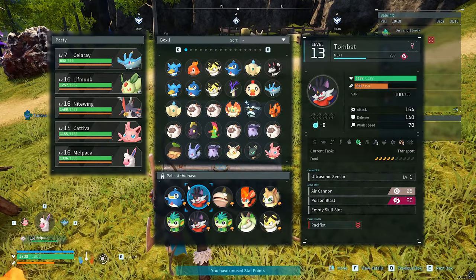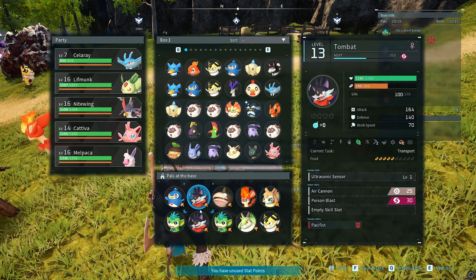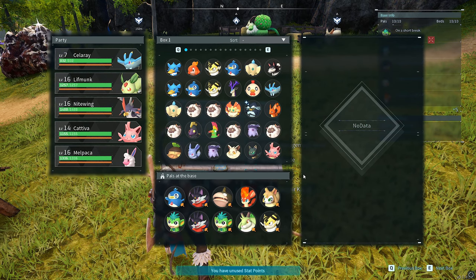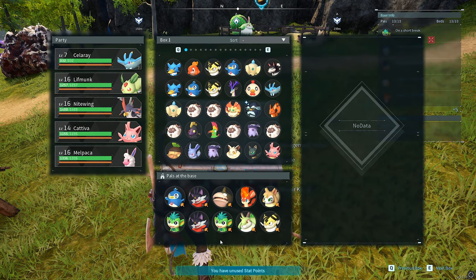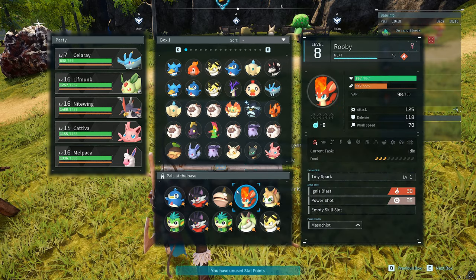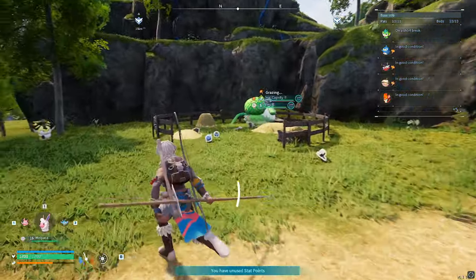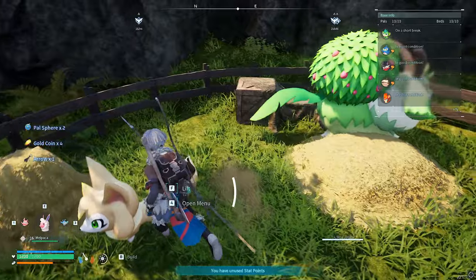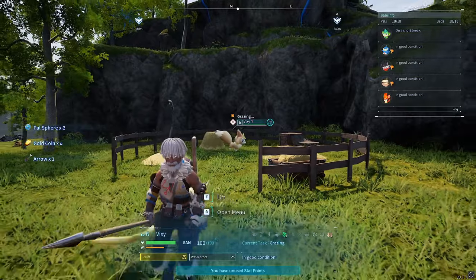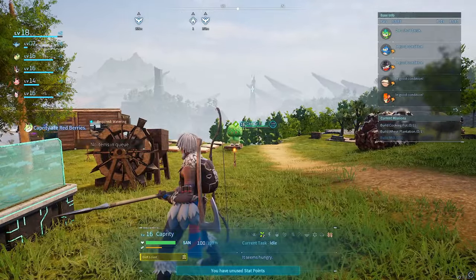What I have in my base at the moment are these 10 pals. These two guys are absolutely perfect because they have two gathering, two mining, and two transporting. Mining is really important because ore and stone are really important in this game. Then you have these two monkeys for wood — they can be chopping wood down. This Vixie right here produces spheres, arrows, and sometimes gold as well, so it's definitely good to have more than one — two minimum. Get rid of the Capriti because there's no real need to have them.